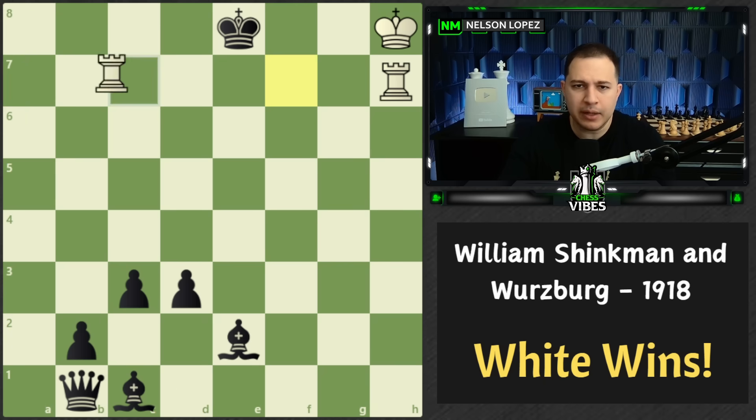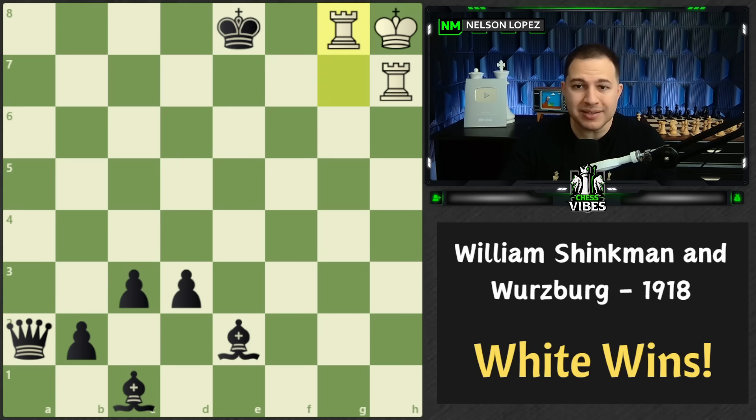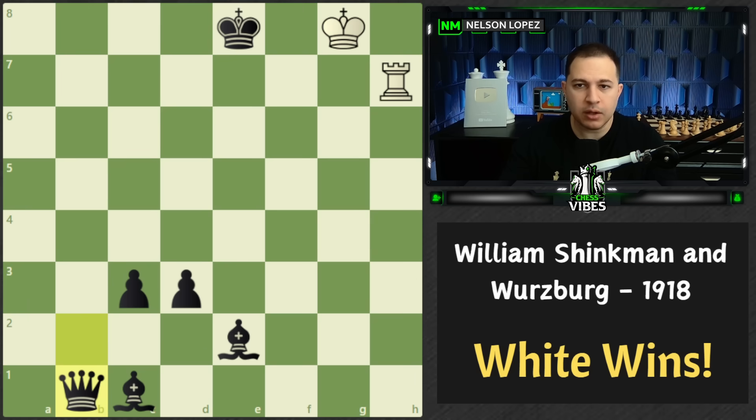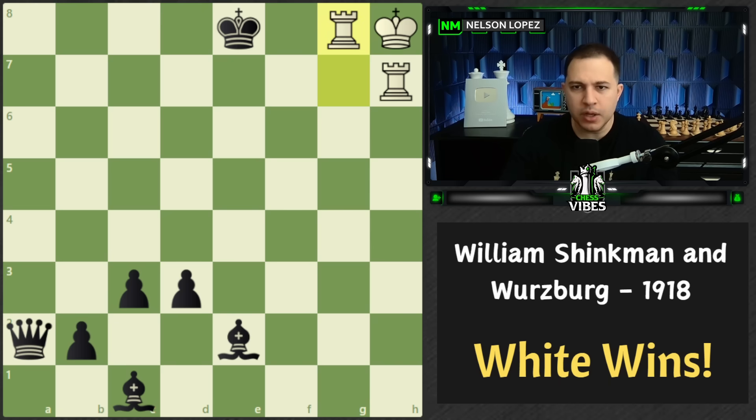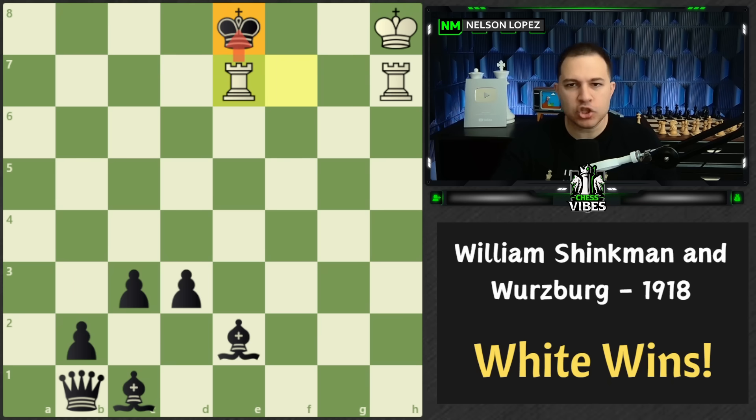Same thing with rook to b7 — bishop comes here, blocks your checkmate. And there was one other way you might have thought about, which is going here. The idea is to come down this way for the checkmate, but the problem is that black has this crazy move, queen to a2, and they actually control that square. They're willing to sacrifice their queen because they have all these other pieces — they just get another one, and all you have is a rook. You can't win. So none of those moves actually work, which is why you have to start out with a check. The important thing about the check is that it starts to force the king this way. For example, if the king tries to go this way, checkmate immediately. So you have to go the other way.